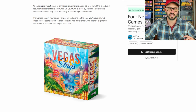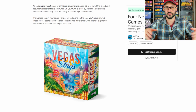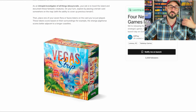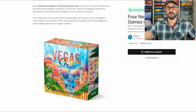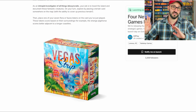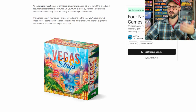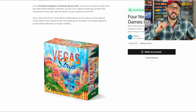The next game is Vegas Strip — unfortunately there's no picture of the components, but this is a bluffing game where players take turns playing money tokens to different casinos in the main play area. Players cannot place more than two tiles on a single casino. Once all tiles are placed they're revealed, and whoever played the most money at a casino loses their entire bet, while all other players score points equal to what they placed.